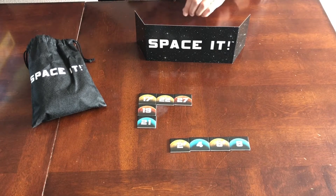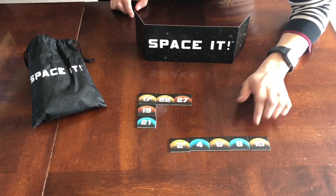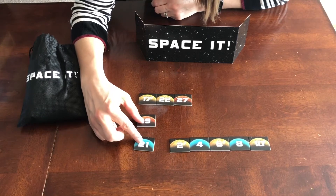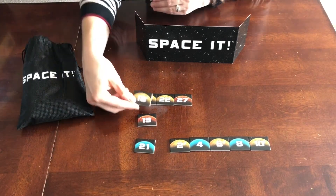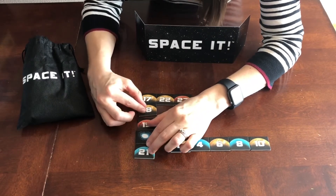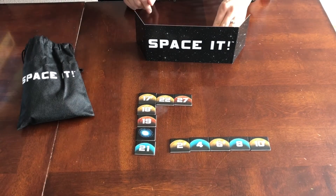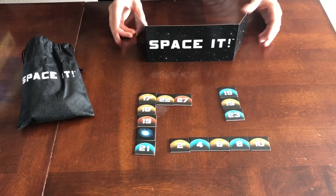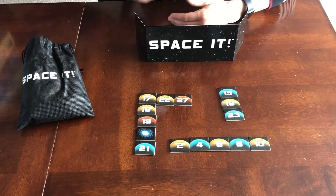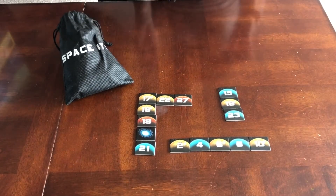On subsequent turns you can either add a number to the front or the back of a current sequence, or add one to the middle as long as you are making sure that you would then have a correct sequence. These little guys are wild — so for example I'm declaring a sequence of 17, 18, 19, 20, 21. Or you can start a whole new sequence. If at any point you have tiles left but you don't have a valid move, you then have to draw a tile from the Space It bag. The first person to run out of tiles wins the game.